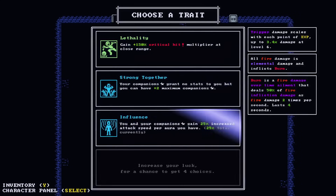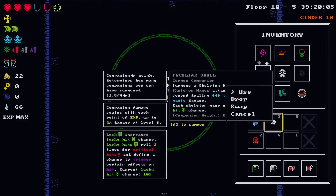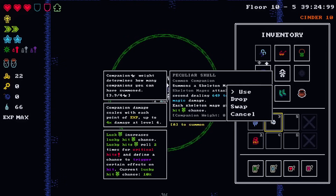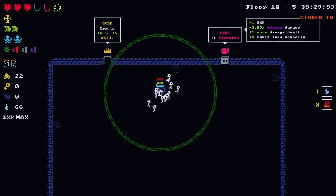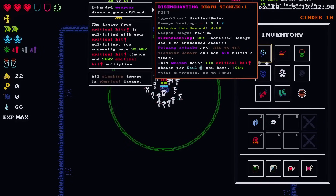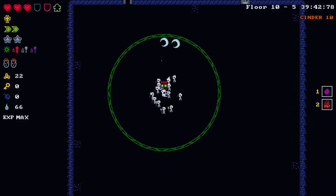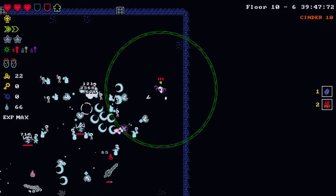I have to read it again: your companions grant no stats but you can have plus two companions. All right baby! I have no keys. Should I check the other weapon? Each wraith grants zero percent critical hit chance - now from the Abyssal Bible. And I have enough skeletons where I don't need to use that anymore. So I guess I should be sickling it up.